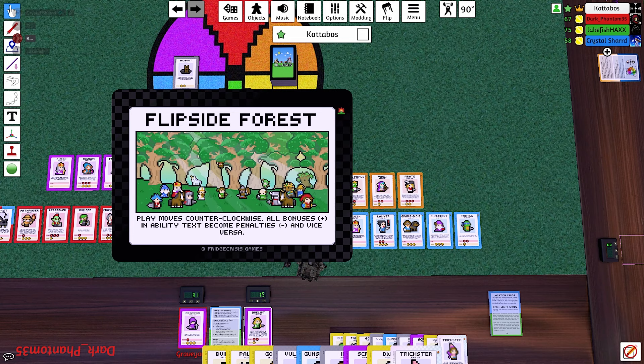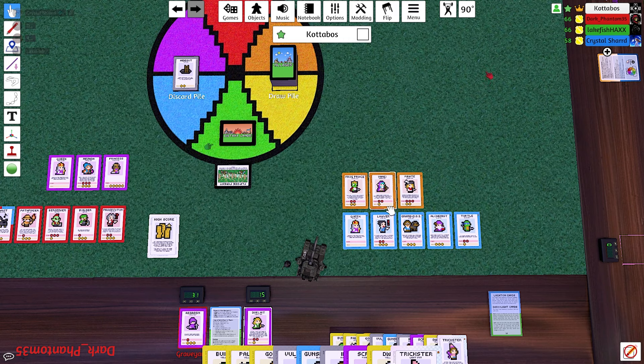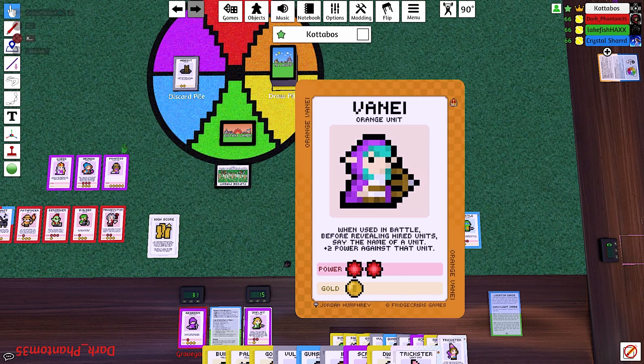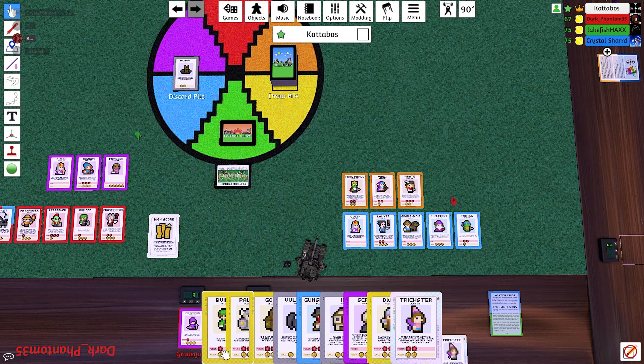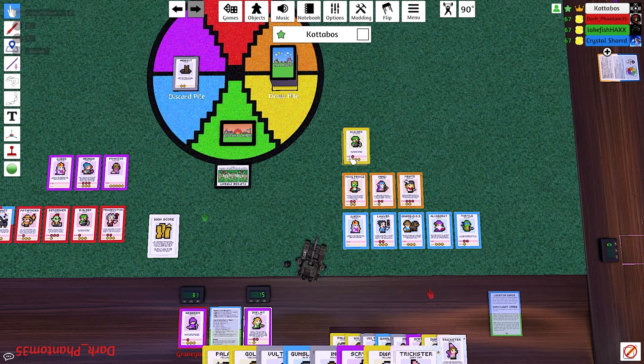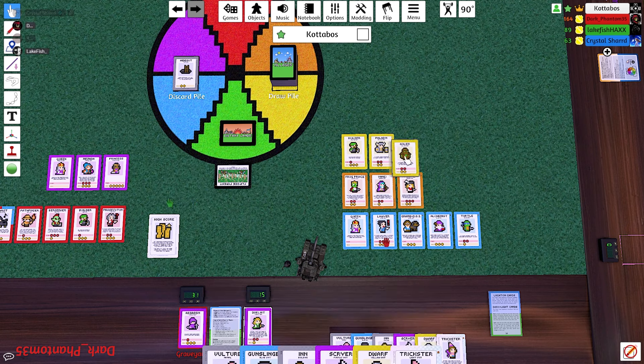Play moves counterclockwise this round. After me it goes back around the other way — all bonuses and ability effects become penalties and vice versa. Okay, so this turn is going to be messed up. Well on the plus side, I still get to make a village.